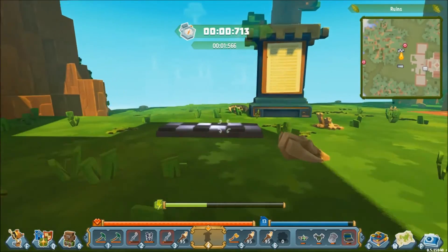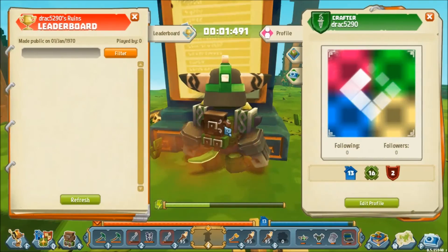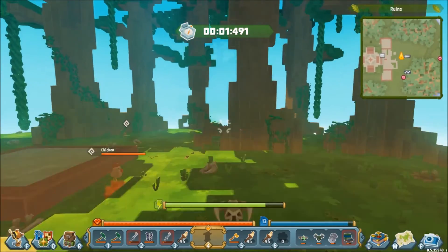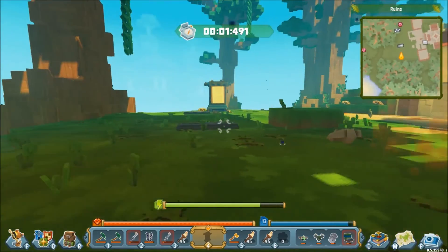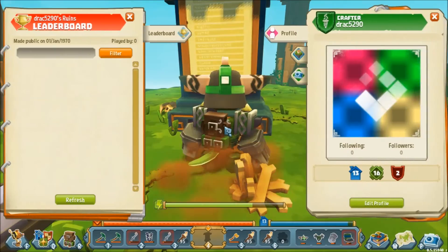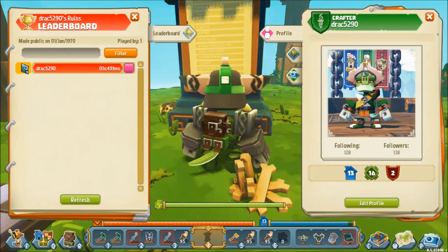Now that the island is public, anyone can come along and run this race, their scores will update the leaderboard, and you'll end up with a whole list of people with first, second, third, and so forth — just like you get with the community quest stuff.